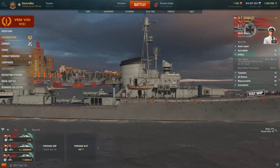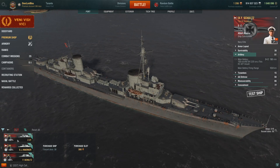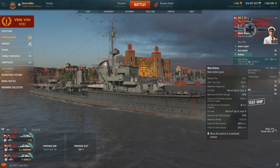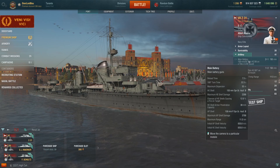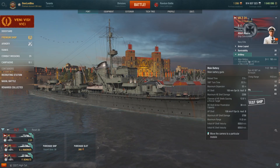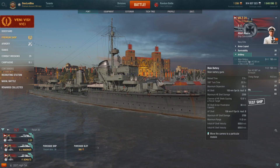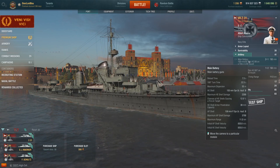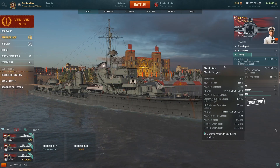The tier 9 has three double mounts. As for their shells, the HE shells follow the one-quarter pen rule, giving 38mm base HE pen. Their AP shells are special in that they have enhanced ricochet angles, similar to the USN heavy cruiser line, starting ricochet checks at 60 degrees and auto-bouncing starting at 75 degrees.